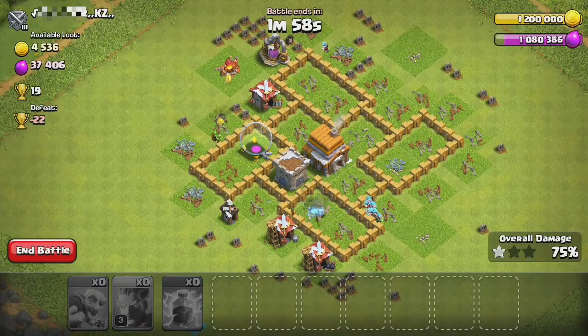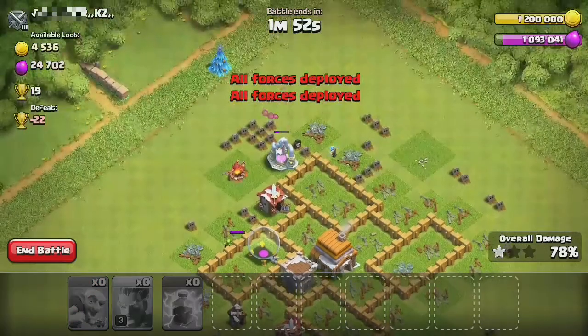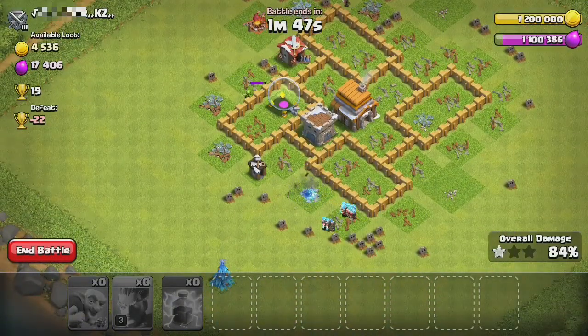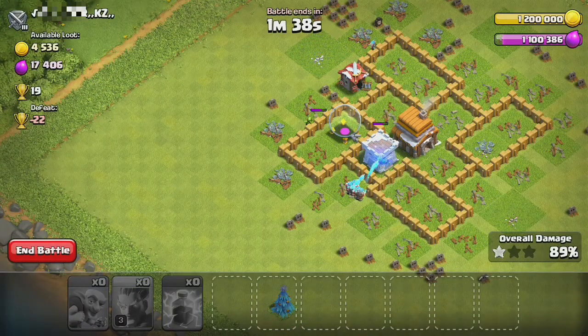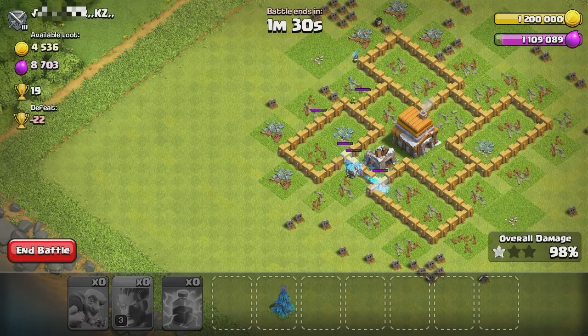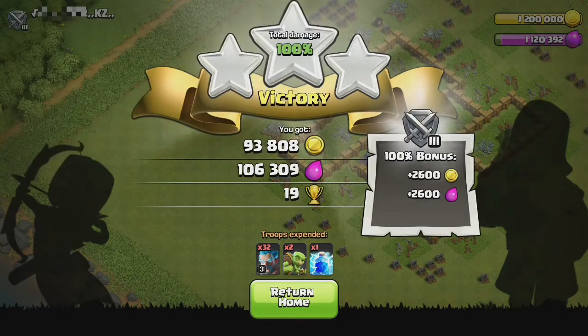Oh, I have enough to upgrade my Town Hall as well, so that's good. We're gonna let the goblins do their thing and the ice wizards do their thing — looks like we should win hopefully. I like the ice wizards a lot more; they're my favorite troop because they go for defenses. Oh wow, they destroy stuff so easily when they attack the same thing. Nice — that's how you do it.